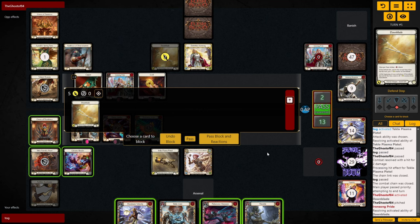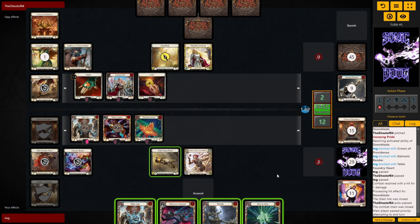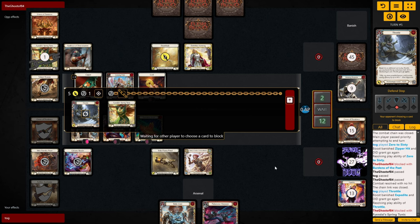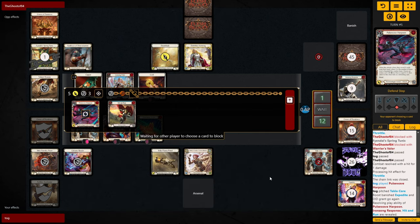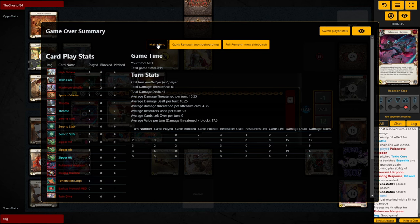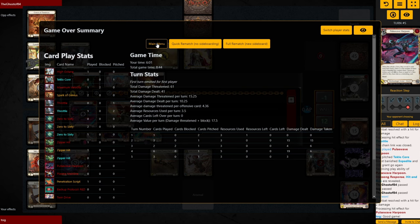On their turn they swing in for five — I give my equipment to save some life and filter the Max out of my hand, drawing into a blue zero-to-sixty, taking one down to 12. They pass. On our final turn, checking the math: we can go for lethal since we still have Penetration Script on the board. Lead off with zero for three — opponent blocks it. Follow up with Throttle for five — opponent gives a card and a Tunic, going down to one. Pulse Wave for five — opponent has to double block, and we kill with the pistol after. They concede. This Mainline list is kind of broken — casually keeping some of the most broken items in the game on the field for entire matches makes racing this deck impossible. Deck list in the description; test it out yourselves.